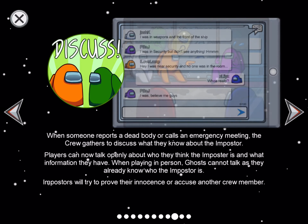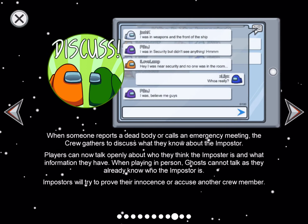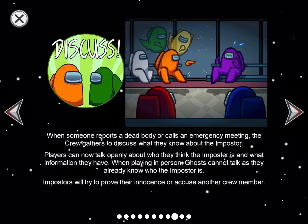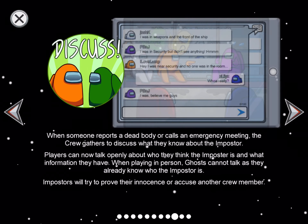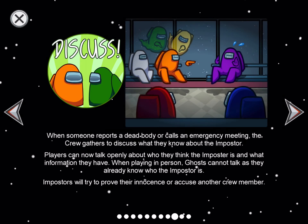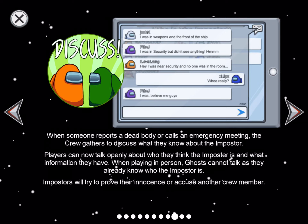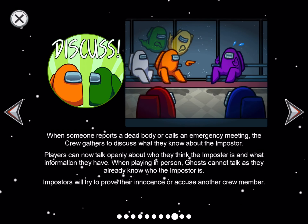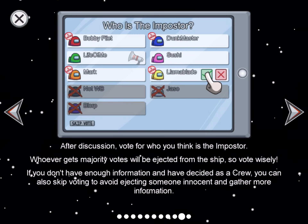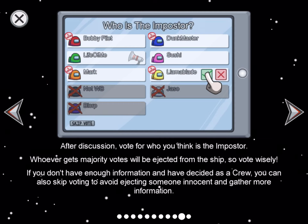When a dead body is reported or an emergency meeting is called, the crew gathers to discuss. Players can talk openly about who they think the imposter is. Imposters will try to prove their innocence or accuse another crew member to earn the crew's trust. After discussion, vote for who you think the imposter is — whoever gets the majority vote is ejected.